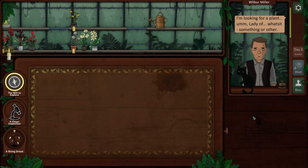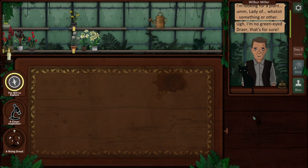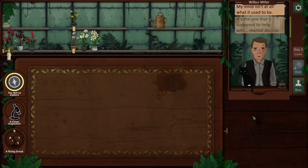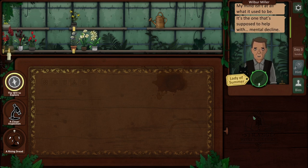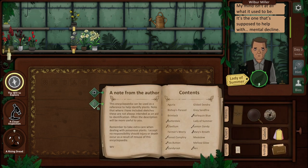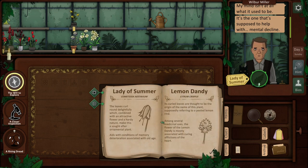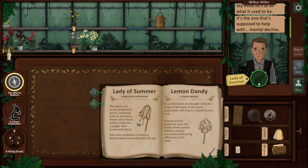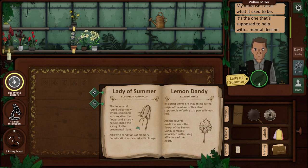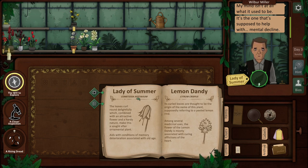Wilbur Miller. I'm looking for a plant - Lady of Whatshaveyou or something. I'm no green-thumbed dreamer, my mind isn't all what it used to be. It's the one that's supposed to help with mental decline - Lady of Summer. Leaves curl around delightfully which, combined with an attractive flower and hearty nature, make this a sought-after ornamental plant. Aids with conditions of memory deterioration associated with old age. Comatessa estivium.